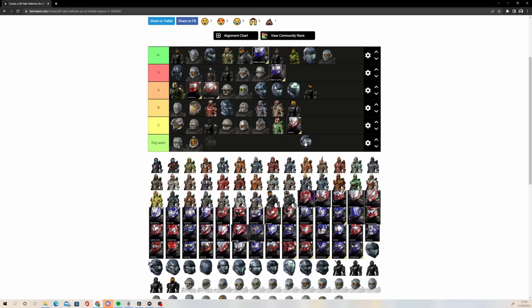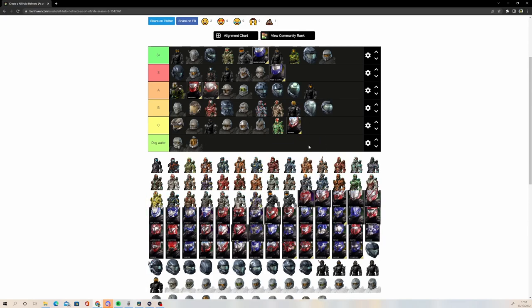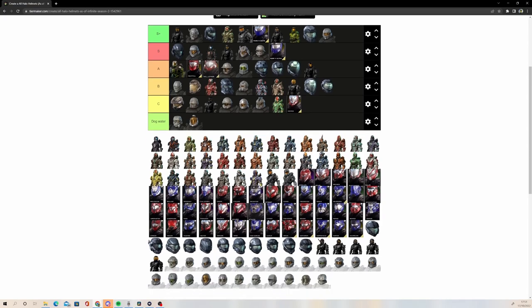Like Security — this one is Security, I'm pretty sure. This is a B tier helmet, decent helmet. Is this one called Pilot? The one that has the Haunted variant — it's going to go B tier as well. Decent helmet. The Haunted variant is very cool — would have been perfect for a Halloween event, but maybe 343 is saving that for a later date.